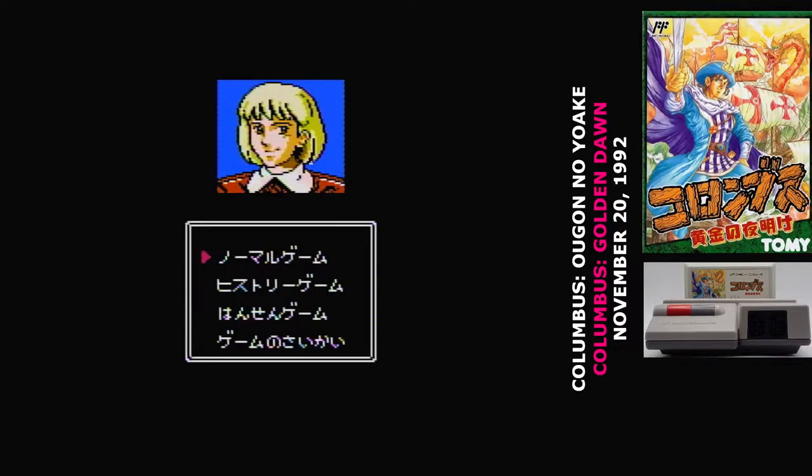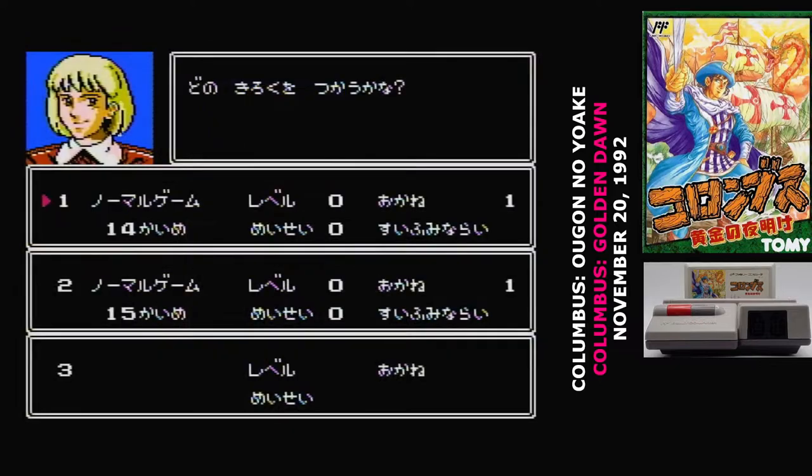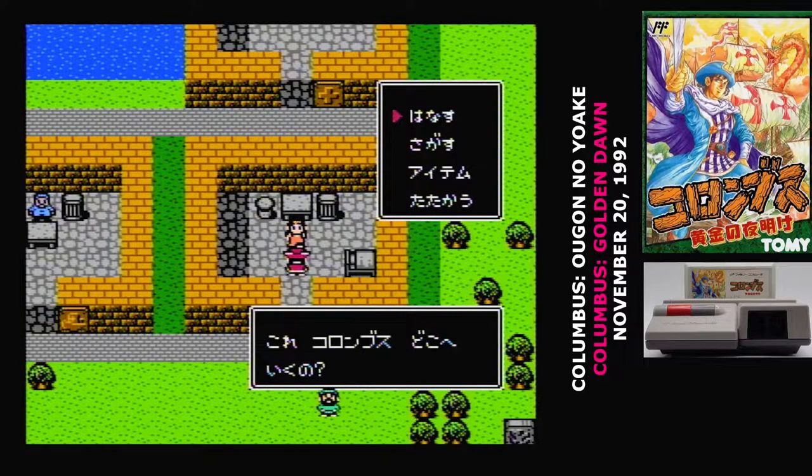You have three choices at the start of Columbus: Normal game, History game — which is the normal game except there's a kind of timer on it — and Sailing game, which lets you sail certain routes without having to play the rest of the game. You can also load the game here, and there are three battery save slots. I know I'm in for a bad time when the battery save slots are occupied by people who haven't gotten past level 1.